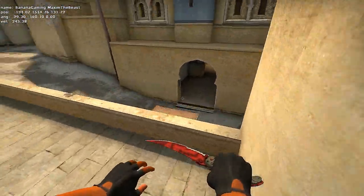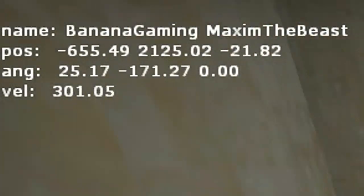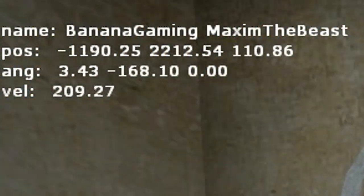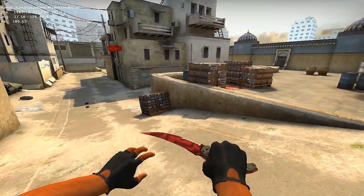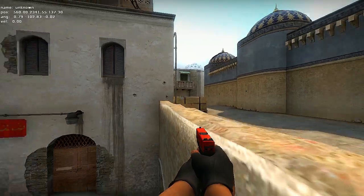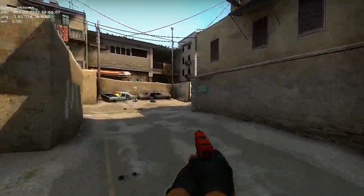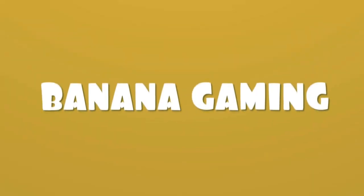To summarize: think about your strafes in the air and get the velocity between 250 and 300 for best results. Remember to follow a single line for more speed, and remember that it's a lot harder on 64 tick servers, for example competitive matchmaking. Keep practicing your strafes and jumps and soon you will be able to bunny jump like a pro. Thanks for watching, have an awesome day guys.